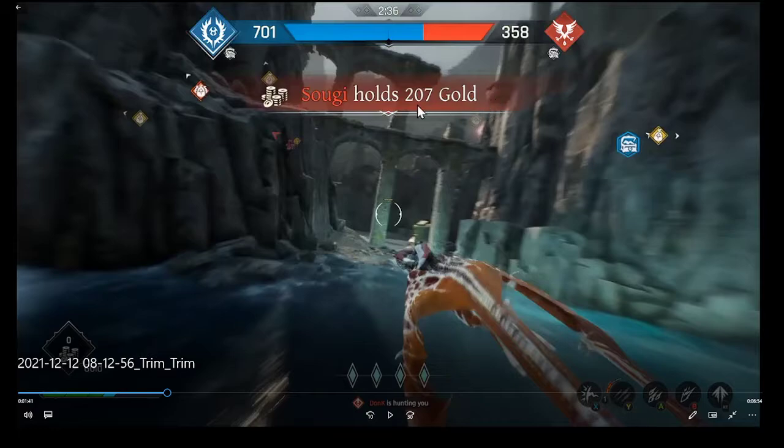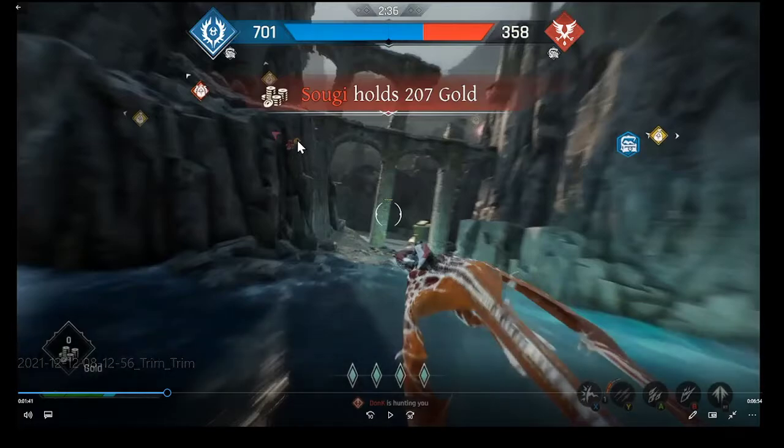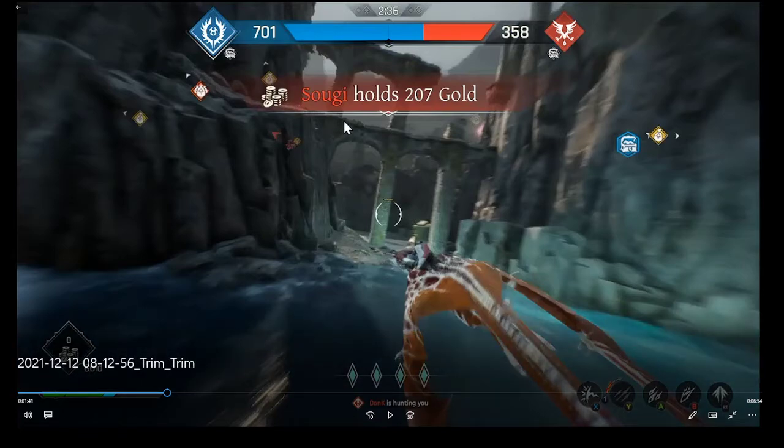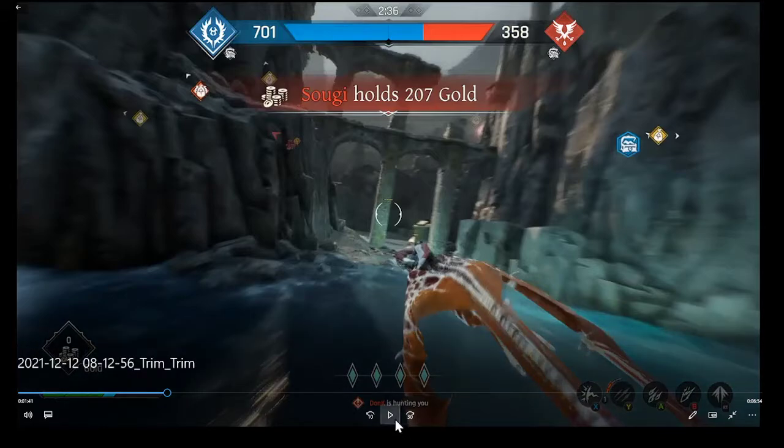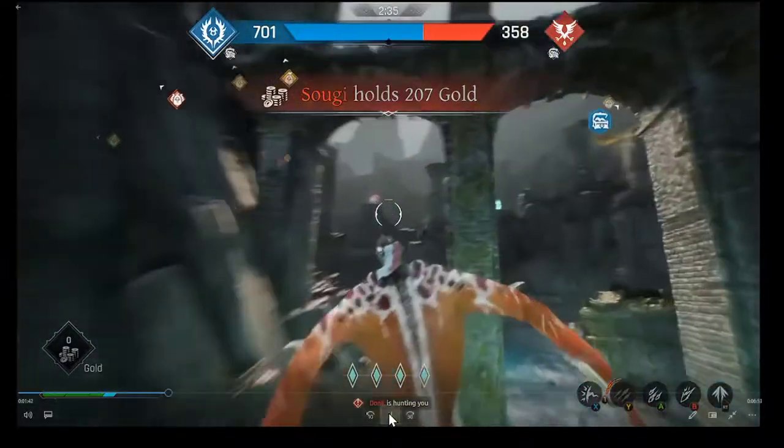Be careful with enemies holding a large number of coins - you might want to target them before they deposit. The game will also announce when someone on your team is carrying a lot of coins heading back to base. At the bottom you'll see a notification like 'Dog is hunting you,' meaning somebody has activated their Marauder or Fury ability and is actively hunting you - be careful with that.